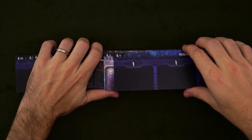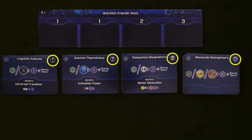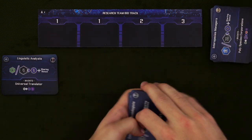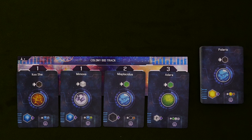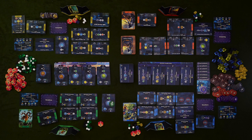Once everyone has chosen a faction, grab the colony and research team boards that match your player count and fill them with cards. Let's say we have just four players, so we'd take these two boards. The research deck has different levels of cards and should be stacked so that the level four cards are on the bottom, then the level threes, and so on. Draw out cards with the research team side up, going from left to right. The colonies are placed with their basic side face up, but otherwise are shuffled and random. You'll also make a confluence stack of round tracker cards matching your player count, and splay them like so. Once you've done this and placed all the resources around the table, you'll be ready to start playing.